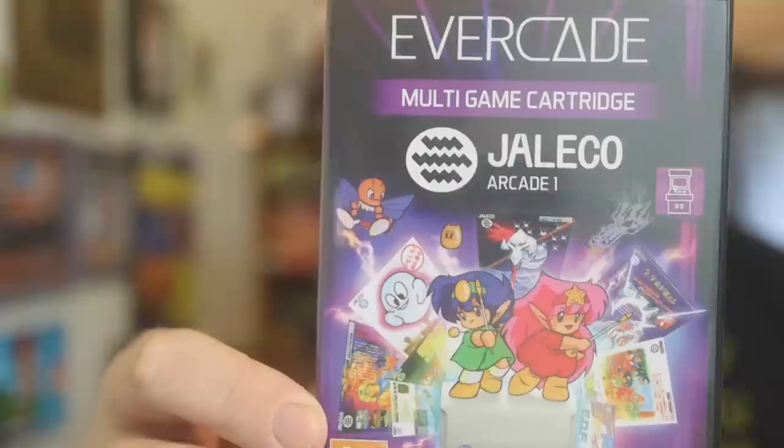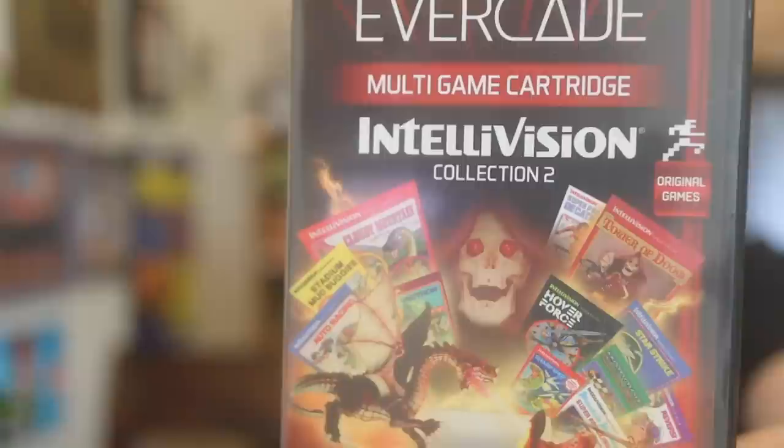Four new collections from Evercade that you need to look out for. I'm a big fan of the Evercade — it's a physical system where you get these cartridges and they always have multiple games on each cart. The Jalico arcade collection has eight games on it, the Galico with six games, Morph Cat games with three Nintendo homebrews, and the second Intellivision collection with 12 games as well.